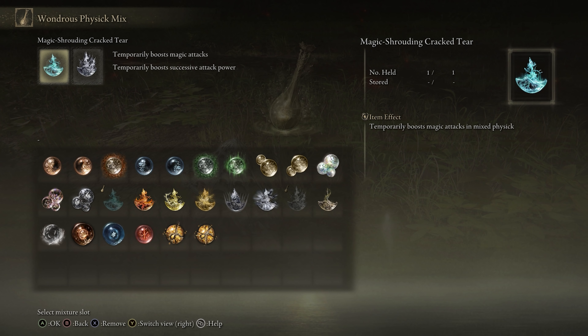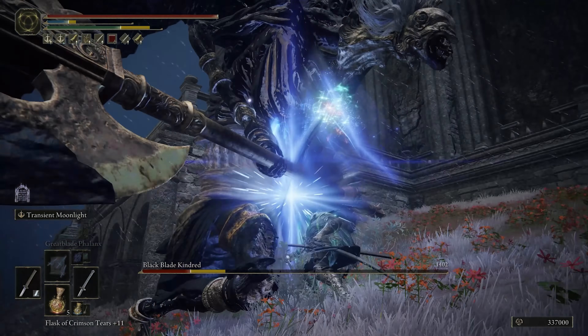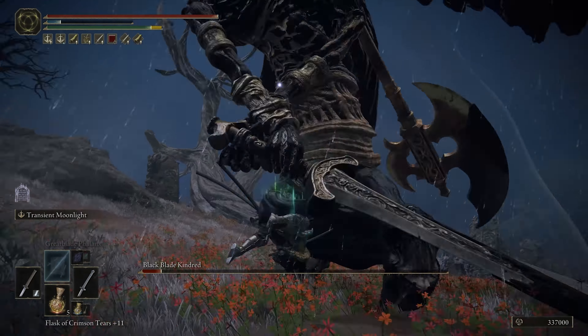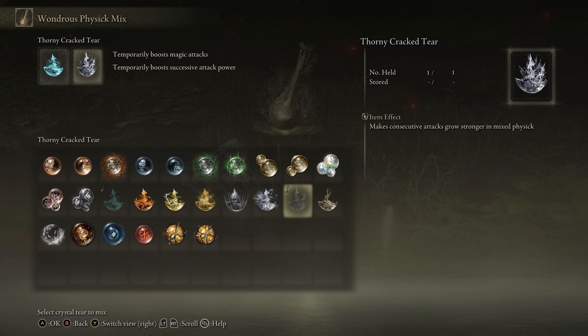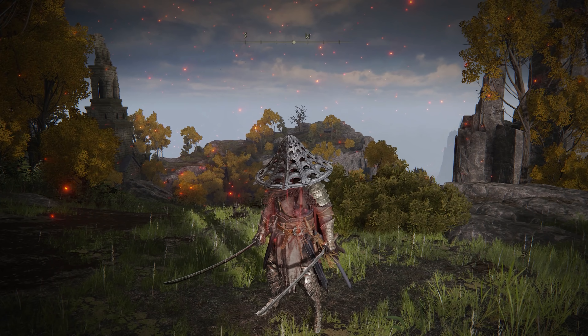For the Wondrous Physick mix, I use the Magic-Shrouding Cracked Tear and the Thorny Cracked Tear. The magic one boosts the magic attacks of both katanas, and the thorny one boosts successive attack power when using both katanas in melee. Another option is the Greenburst Crystal Tear, which temporarily boosts stamina recovery speed — pretty good for this build since stamina consumption is quite high, so recovering it fast helps keep the build going.